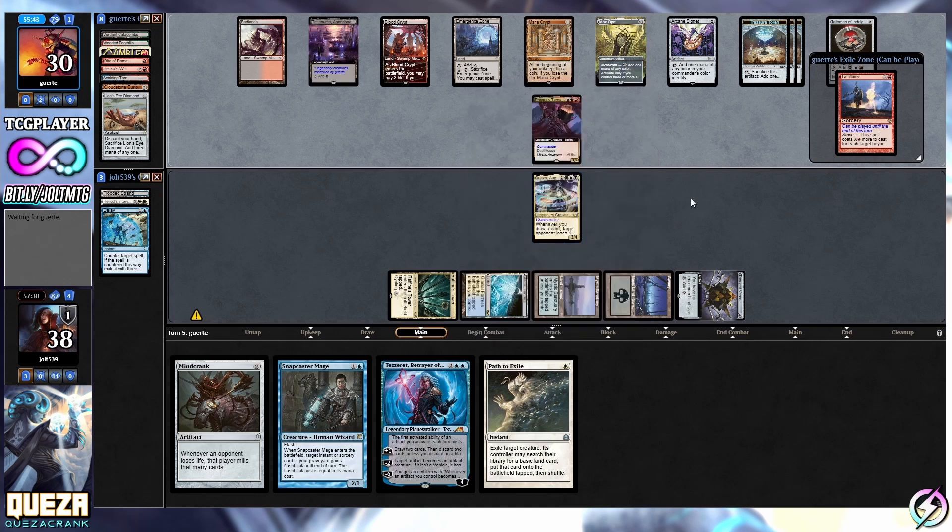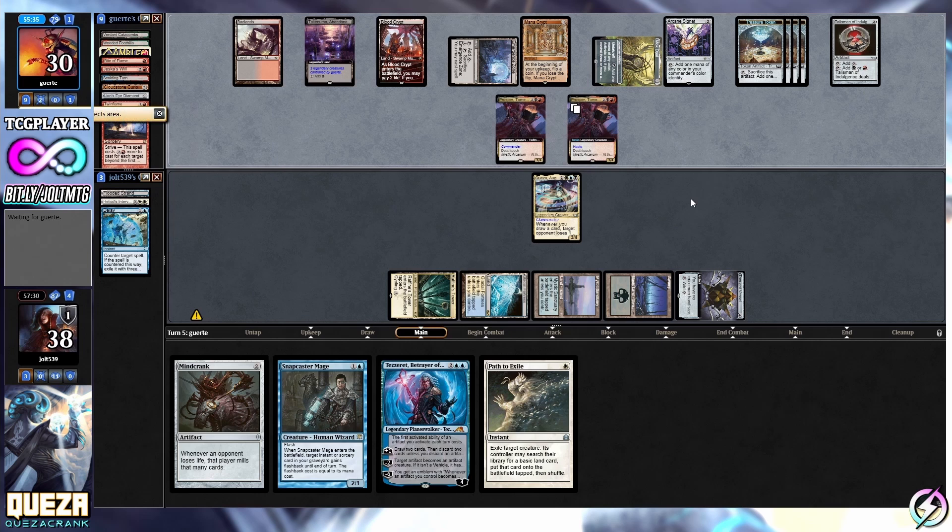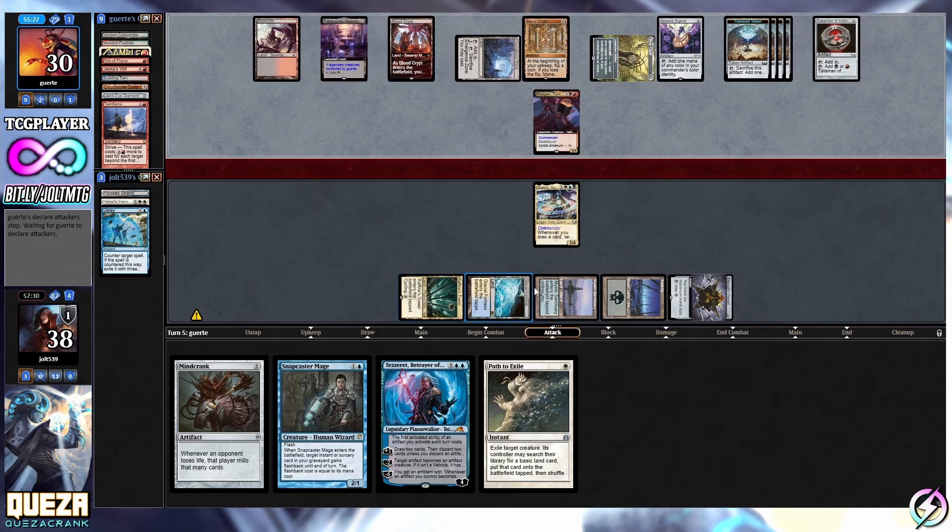The other thing we're running in here is Thopter Foundry and Sword of the Meek. Thopter Foundry - sacrifice an artifact, create a Thopter. Sword of the Meek goes to the graveyard - it says whenever a 1/1 enters the battlefield, return Sword of the Meek back to the battlefield. Basically for every mana, say we have Thopter Foundry and Sword of the Meek on the battlefield, we're able to create five Thopters and gain five life.